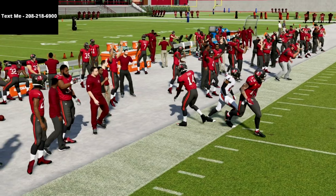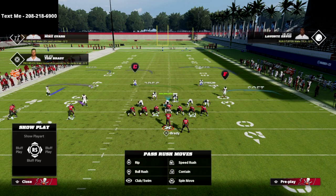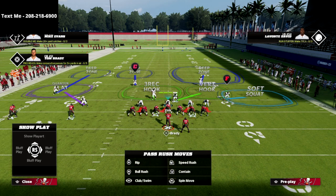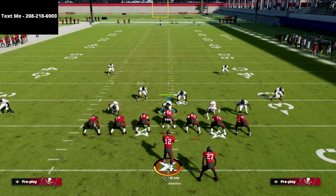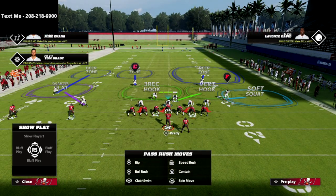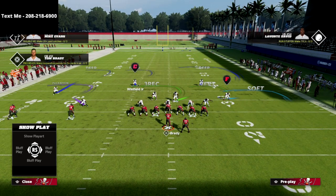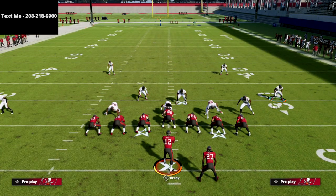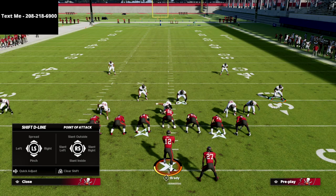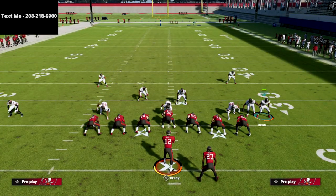The way we're going to defend this is through the Cover Six. In my opinion, Cover Six is one of the better defenses in the game, especially when it comes to defending three-by-one formations or even two-by-two. Against three-by-one it's very, very good. They've got three receivers strong to the left and there's no vertical threat outside on the right side, so we're going to take advantage of that by showing blitz to try to bring this guy off the edge.